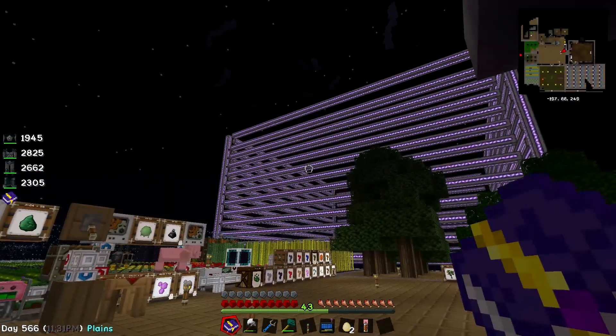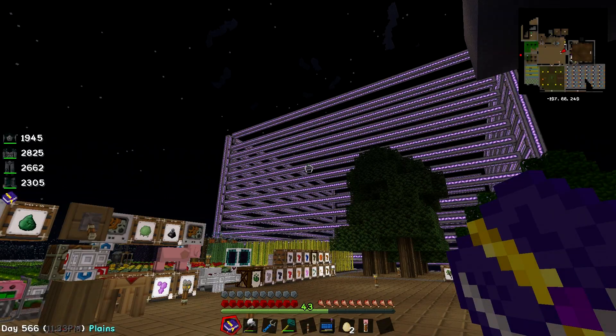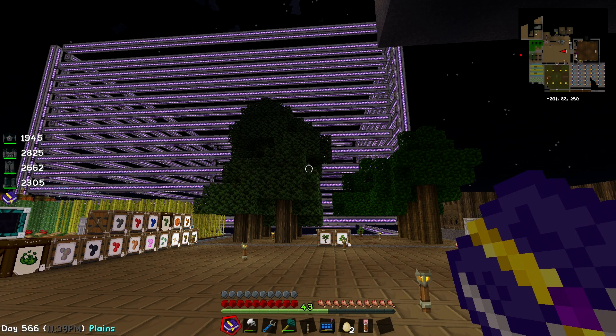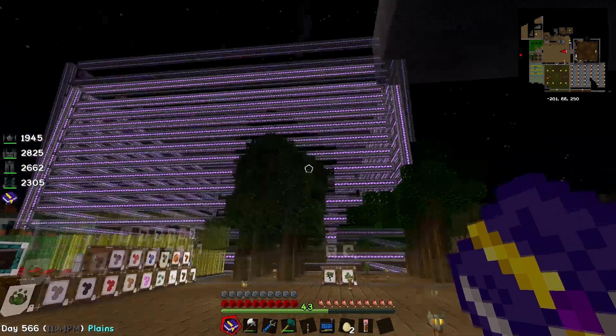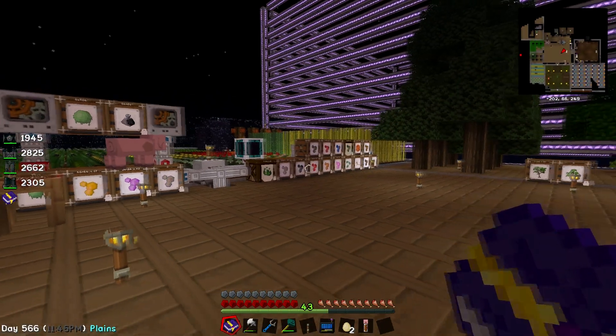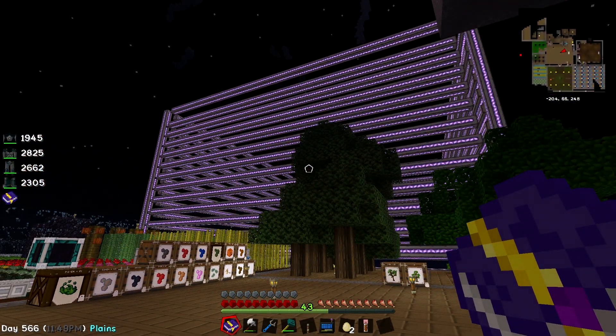For the last couple of episodes, we have been trying desperately to get these Applied Energistics spatial pylons to work. We successfully managed to capture a deep dark fortress within our 128 disc that we have in our inventory here, but we have not been able to successfully recreate it in the overworld.